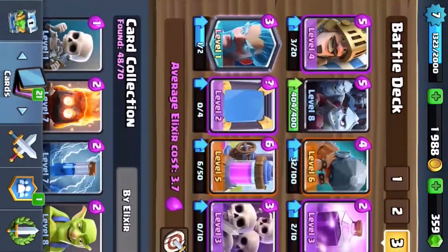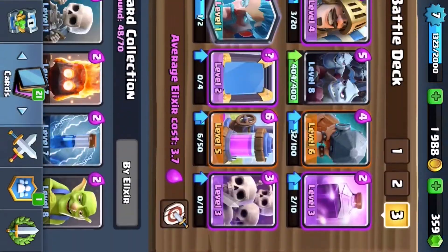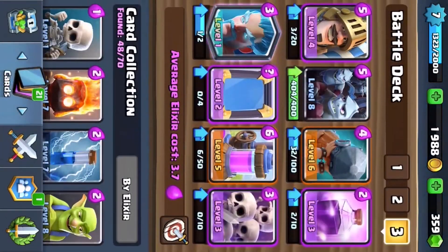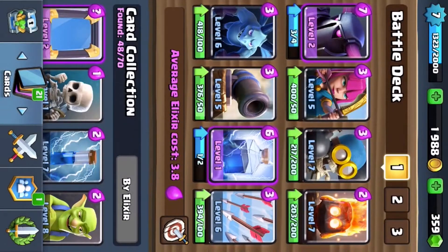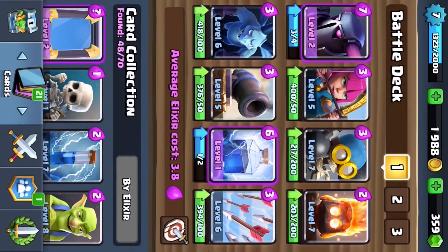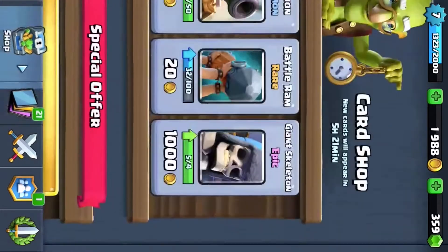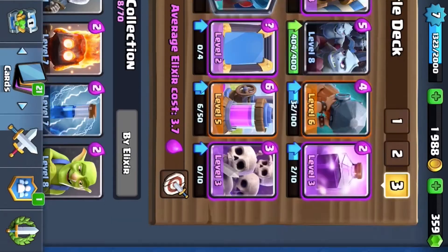This is the second deck: Prince, minion horde, Mega Minion, Inferno Tower, Ice Wizard, Barbarian Barrel, Elixir Collector, and Skeleton Army. Guys, pause the video after I play this game and copy this deck. I played this deck and went from 1,400 to 1,600 trophies, then I stopped and made this deck, and this deck is lit.